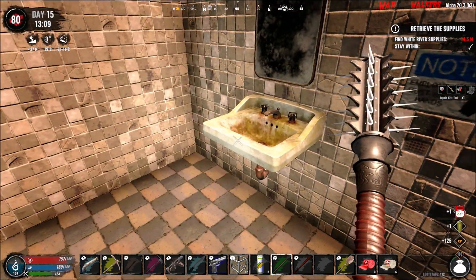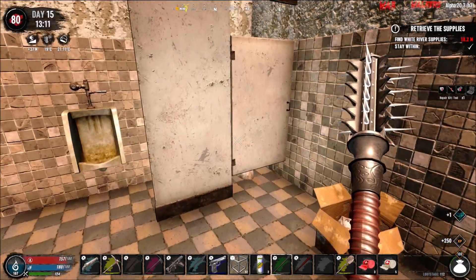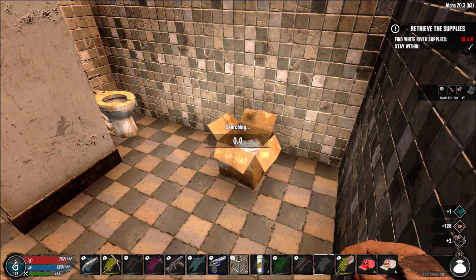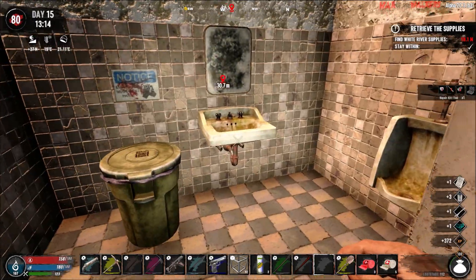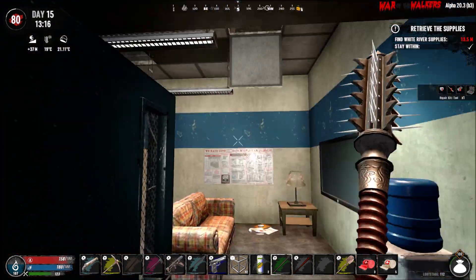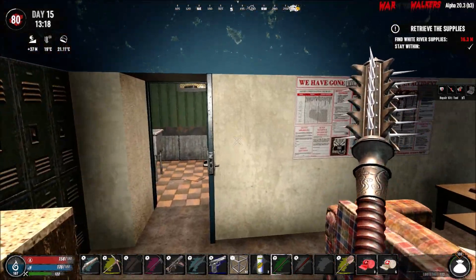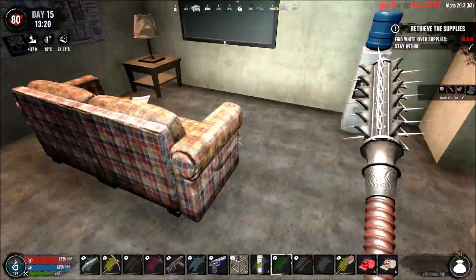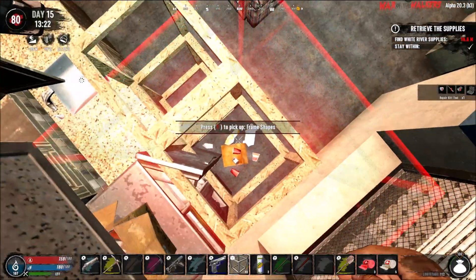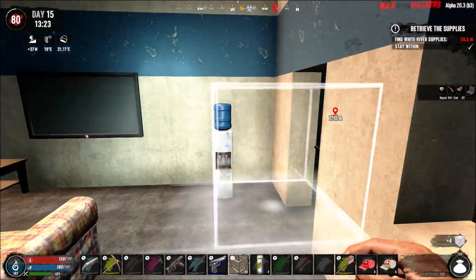I'm just going to quickly loot these rooms — I don't have to come back into these. I need to make sure that I break those doors as well. There's been a few times already where zombies were hiding inside the toilets and I couldn't see them until they broke out — I'm trying to be very cautious. I think if I'm not mistaken there's something in the roof over here. Okay, the vultures up top just spawned in — that's the wings flapping you just heard.